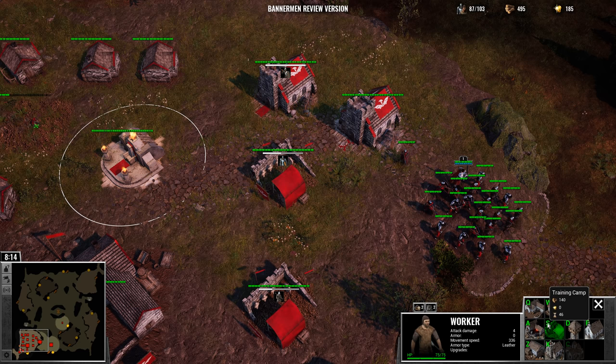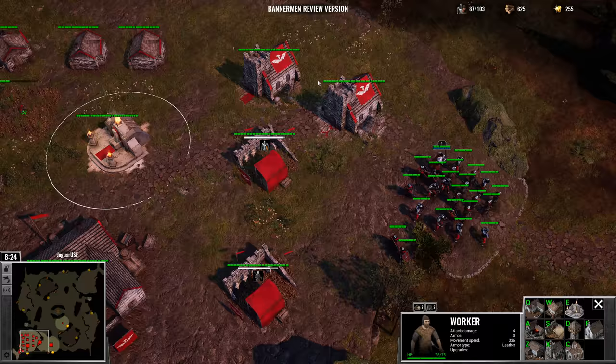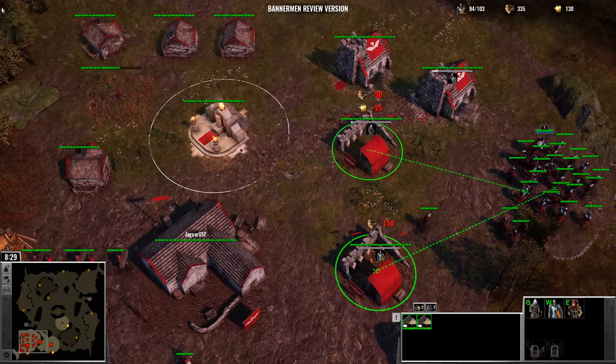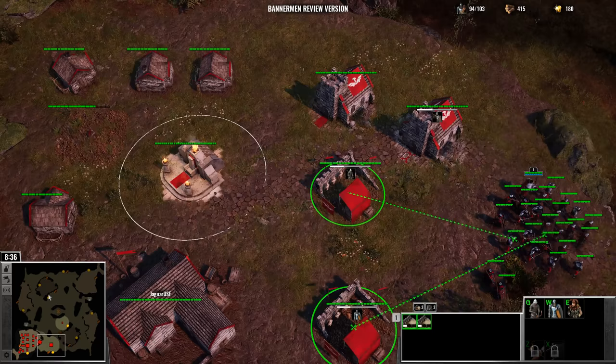I actually need some catapults too — I should build the catapult building. The tooltips don't tell you what the buildings do, and I always get them confused, especially the workshop versus the blacksmith. I'm going to probably prove myself wrong here in a minute, but the blacksmith is for upgrades whereas the workshop is for units. That second gathering base is going to get me a whole ton of wood and gold, so I don't really have to worry about resources anymore once that goes up.